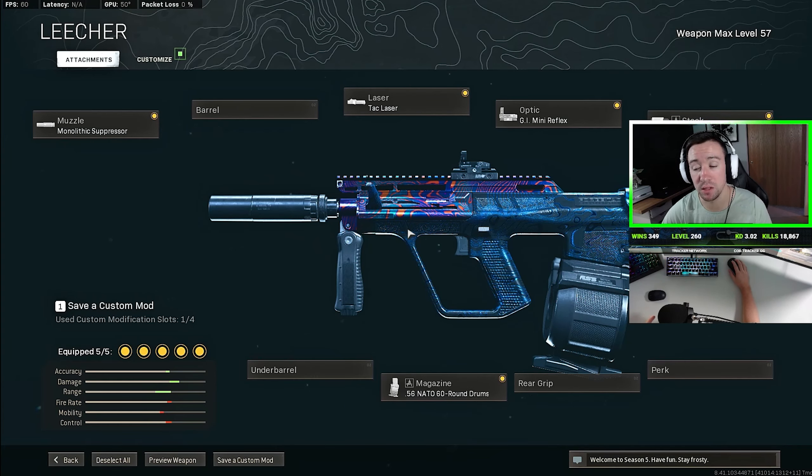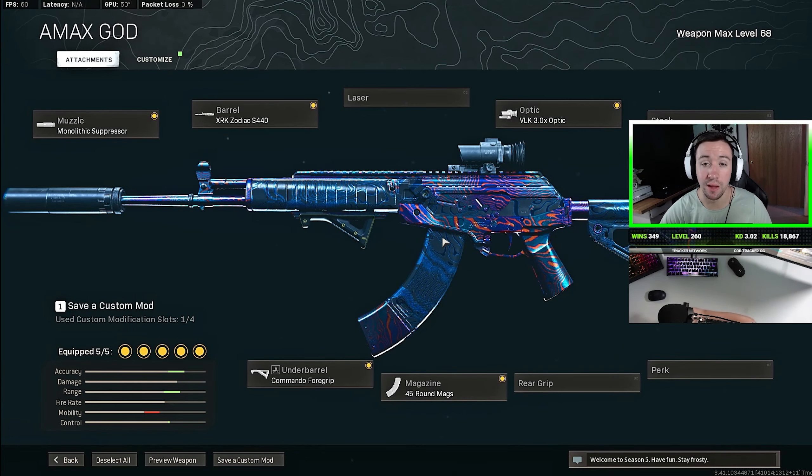And in the gameplay you're about to see, I was using the red dot build. Now, I'm not going to go into a ton of detail on all the stats and whatnot of this gun because JGod already did an excellent job of that, so I'll have the link to his video down below in the description if you want more detail on why the AUG is so good. Now, the other gun that I was running with the AUG was another Modern Warfare classic, and that's the A-Max.